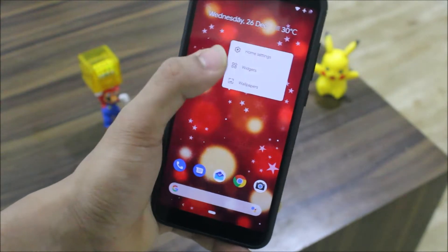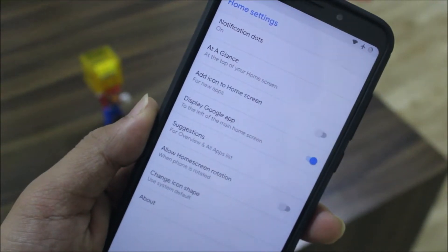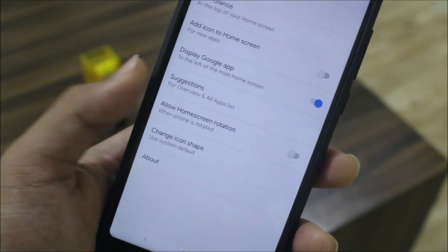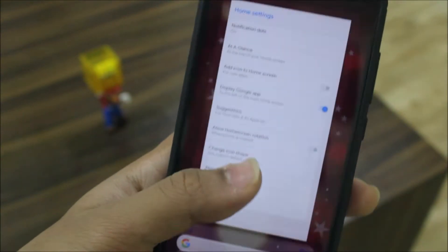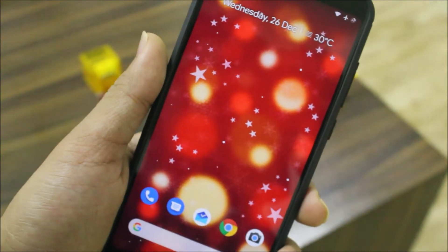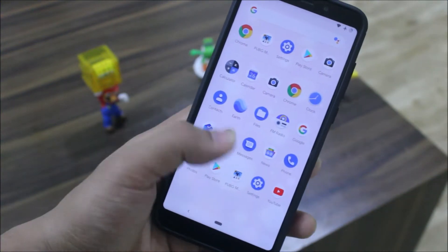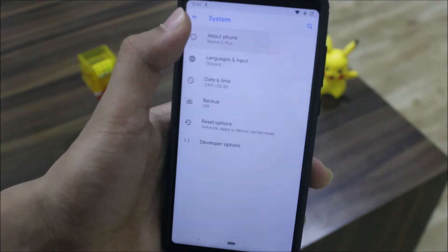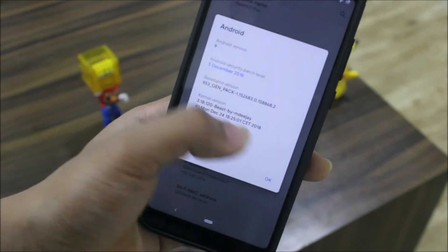You can customize home settings and see options like notification dots, at a glance, icon home screen display, Google app suggestions, change icon shape — it's a pure Pixel Launcher, not the rootless one. One thing in this unofficial build is that we get GApps pre-built, so no need to flash external GApps from a separate zip — just flash the ROM.